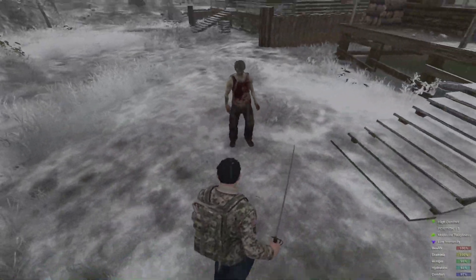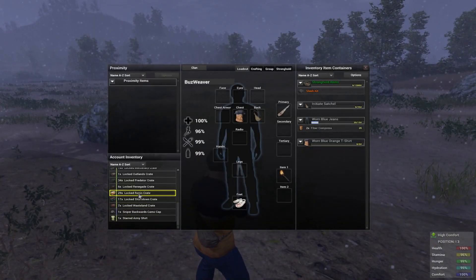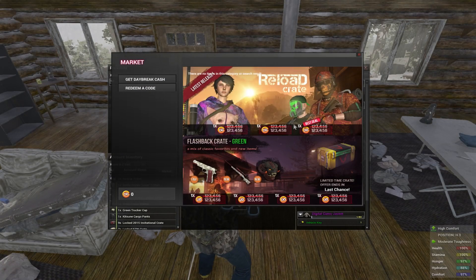A storage container issue was addressed to ensure that we don't lose any more items. You'll notice that crates are now free. However, on the test server despite entering my zip code, I never could open one of the crates. And if you go to the market, you'll notice that the prices have been marked out but there's no place to enter a zip code. Perhaps the new crate system doesn't apply to the test server and the team has limited it to just live.